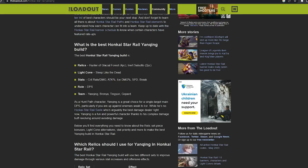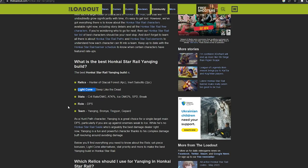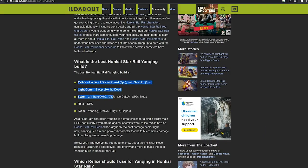Now that we're here, after scrolling down you can find the recommended relics and light cone you should be using on the character. You can use whatever you want, but if you're stuck on a world boss or just not sure what to build, I definitely recommend looking it up and finding the best in slot for your character.